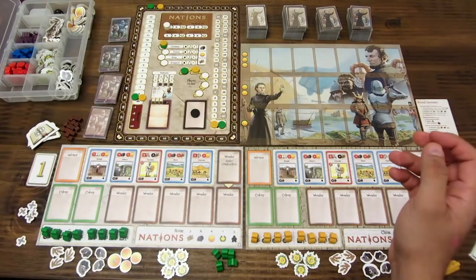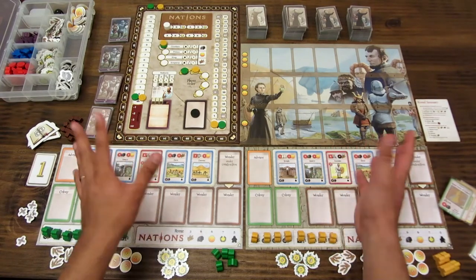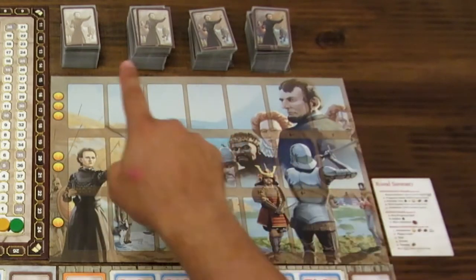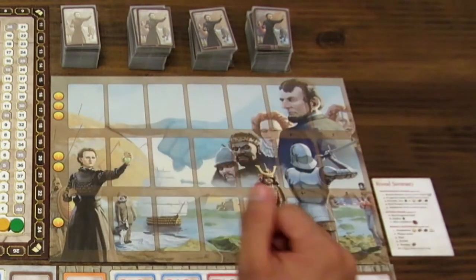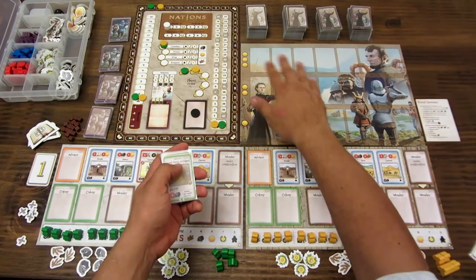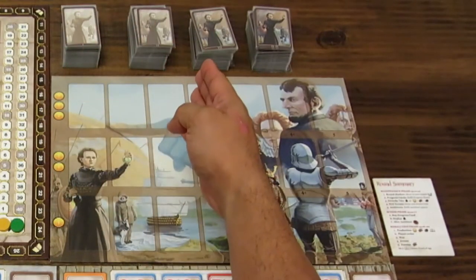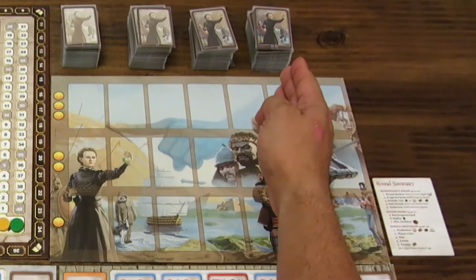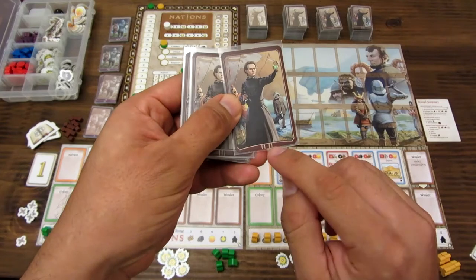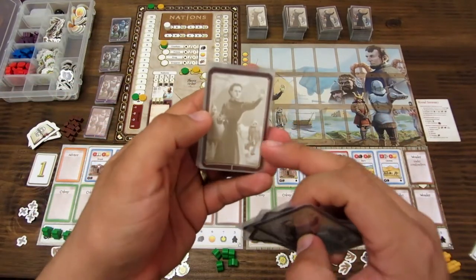Cada jugador recibe su tablero. Además, las cartas son el componente principal del juego. Estos cuatro mazos son las cartas de progreso, que tienen los diferentes edificios que se explican en el tablero. Están divididas en cuatro eras: la edad antigua, la medieval, la edad del renacimiento y la edad industrial. Conforme avanzan las eras, el reverso va cambiando de color: es más colorido en la era 4 industrial y menos colorido en la era 1.